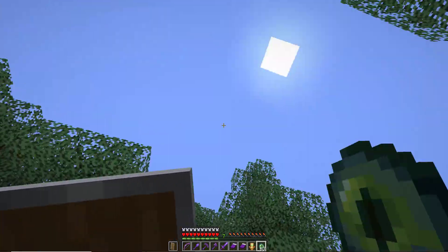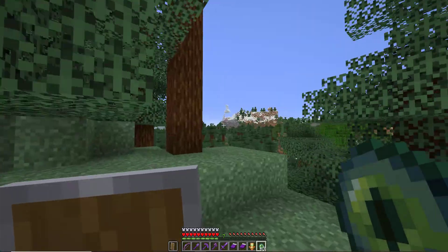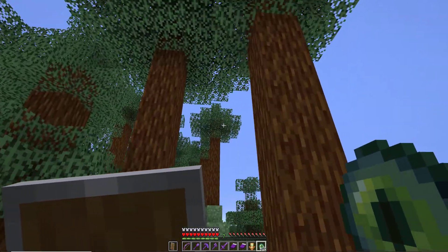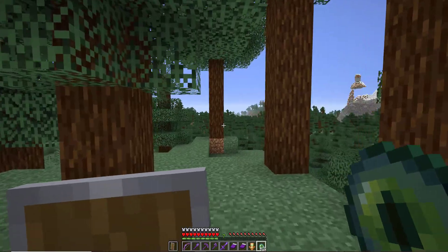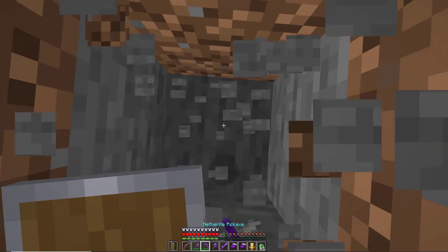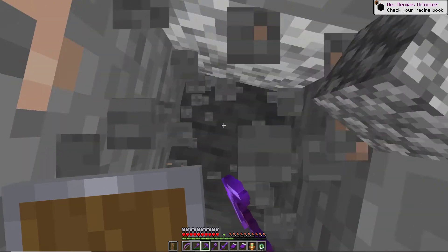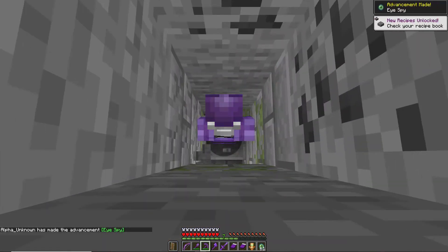There were Eyes of Ender in that chest, so let's see where I need to go. Let's run over here, let's just drop another one just to be safe. Okay, that one went up in the tree — I'm not gonna go get that one. Let's run over here. Oh, it went backwards already. Okay, I'm gonna dig down here. Oh, we found it!